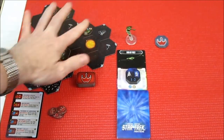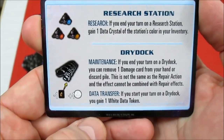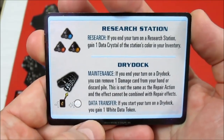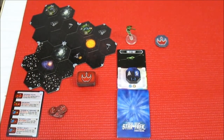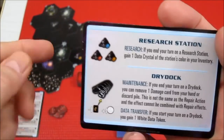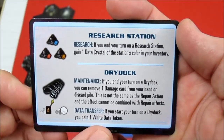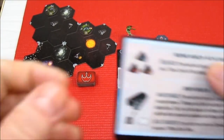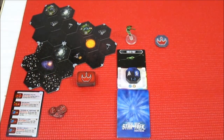We also have something called a dry dock, and there are two of them here on the board right now. Maintenance: if you end your turn on a dry dock, you can remove one damage card from your hand or discard pile. This is not the same as a repair action, and the effect cannot be combined with repair actions. Remember with a repair action, if we're on an outpost, we can perform a repair action for three influence — we can heal one or repair the ship for one. But if you stop at a dry dock, that is not the same as a repair. And data transfer: if you start your turn at a dry dock, you gain one white data token. The white in the game is a wild card — it can be used for any of the three basic colors.